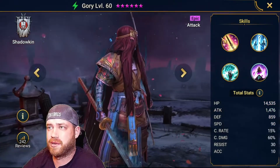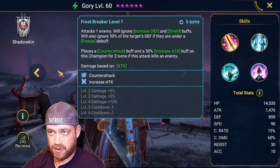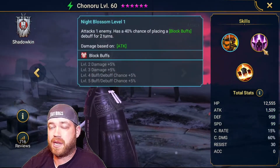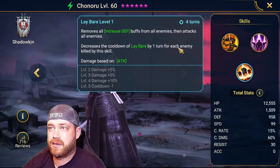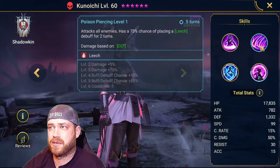Goro came out pretty early — it's all about freezing. Good for the waves, not good for the boss. This next chick — block buffs, weaken — I would ignore her. This other chick I'd probably ignore as well — weakened, leech.